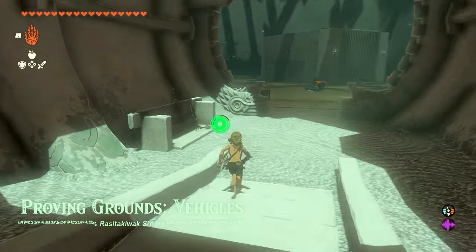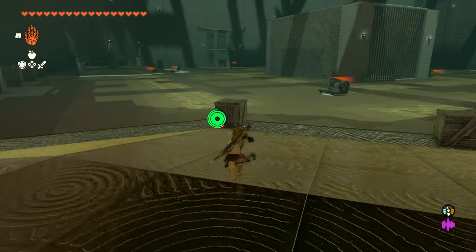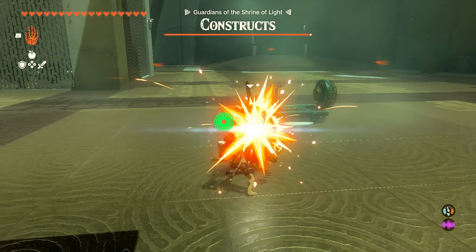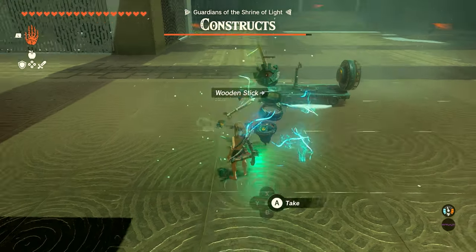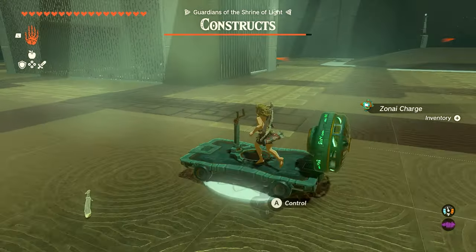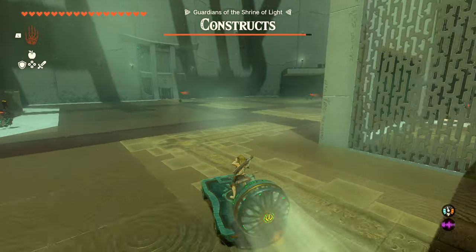As soon as you enter the shrine, the first thing we're going to do is work our way down and grab some weapons. We only need to use these on one construct — the first one you see. I recommend bringing him a little ways away from the vehicle so you don't accidentally hit the fan and set it off. Once you take him out, you can pick up his items, hop on the vehicle, and work your way to the back right corner.